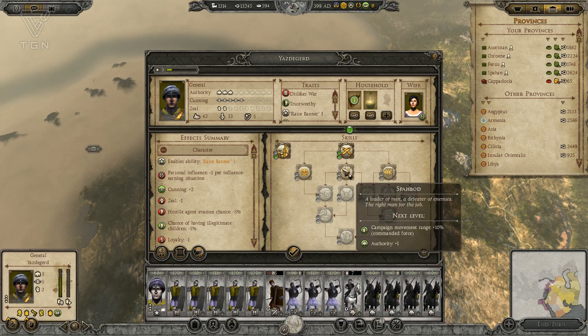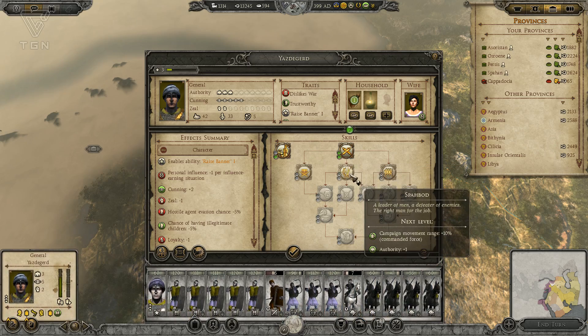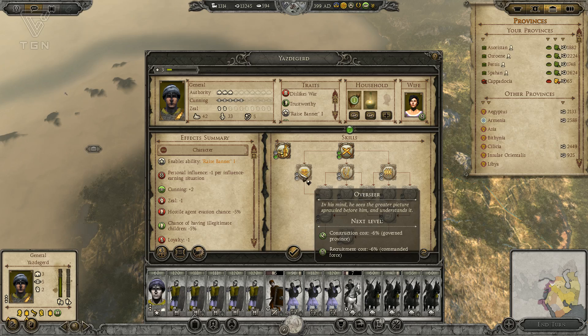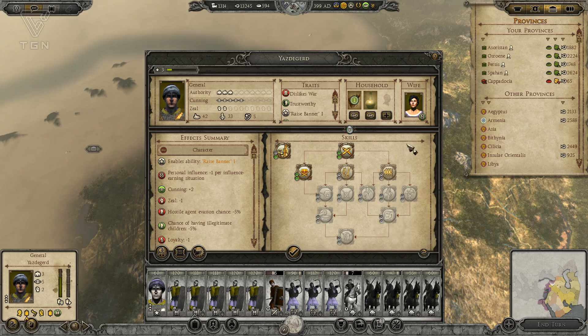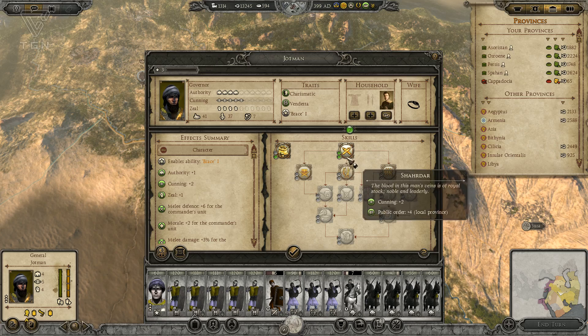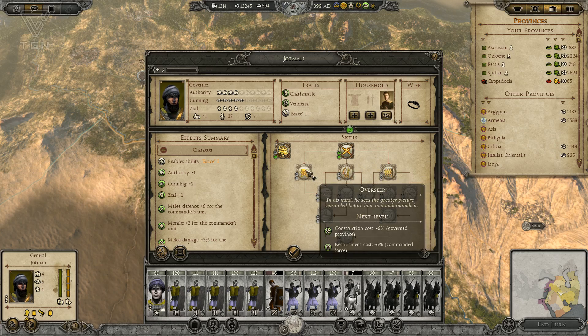We do have some skills to assign. This gives public order to the local provinces, which is always nice. This will give them more authority and campaign movement range, which is also nice. This one's going to make construction costs and recruitment costs cheaper — let's try it because we did the other with the other general. Jotman — I don't know who this guy is, but he's a governor.